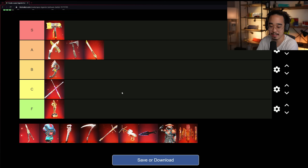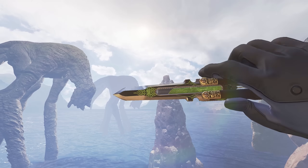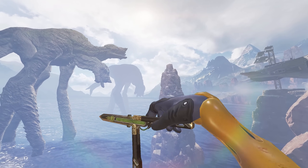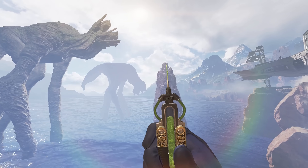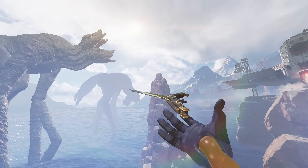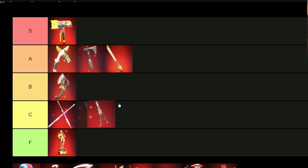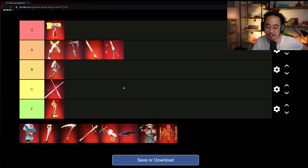The Octane switchblade — a flip knife — is pretty neat because it has a little needle on the other end and an animation where Octane injects himself with his stims. This one's pretty clean. Octane is one of the most popular characters and I haven't seen many people complain about it. I believe they motion-captured someone actually spinning one of these knives to get the animation right. I'd say it's an A tier heirloom — definitely one of the more desirable ones out there.